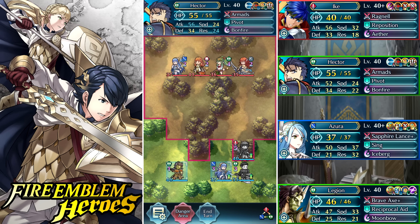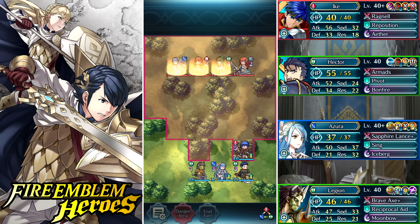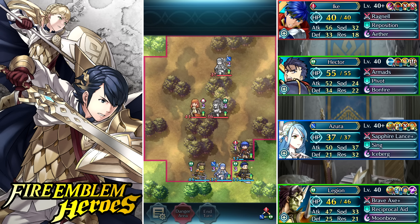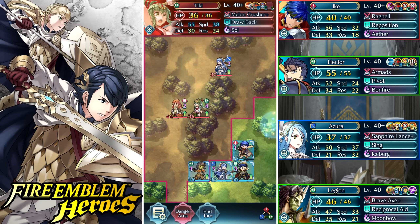I'm going to move Legion next to Azura to get hone attack on him next turn. Here comes bride Cordelia — and just like I calculated, I kill her by one point. Now I have to deal with Celica and Tiki.